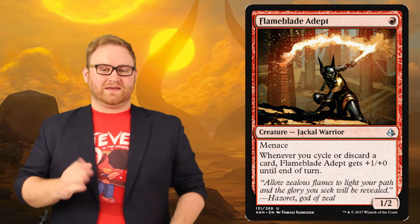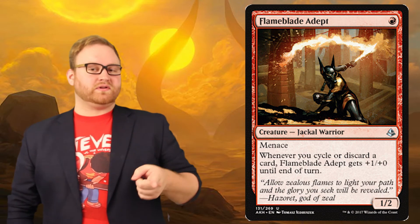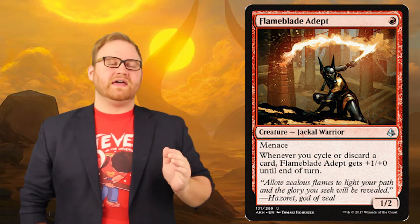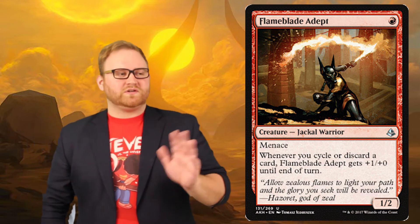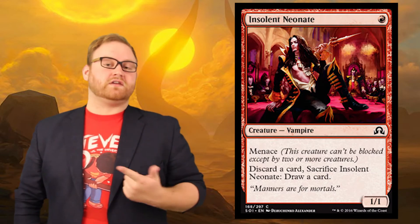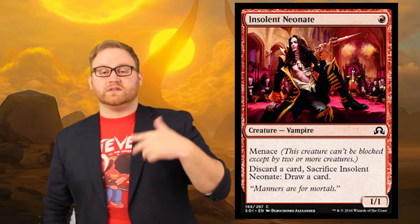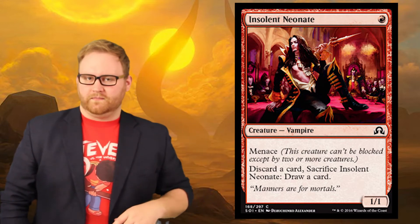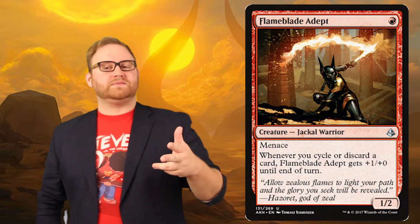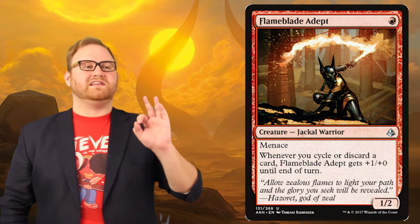So let's move on to a red card — Flame Blade Adept. It's a one-mana 1-2 Jackal with Menace. Whenever you cycle or discard a card, Flame Blade Adept gets plus one, plus zero until end of turn. Madness and discard abilities in the same standard format — that is ridiculous. This may actually see some standard play, especially in madness decks, and in limited it's always a great pick. This card is very reminiscent of Insolent Neonate from Shadows Over Innistrad. The Neonate was undervalued in limited because it was just a 1-1 for one, but Flame Blade Adept's going to have a lot of constant interaction with his fire breathing, and with that extra point of toughness he'll be able to trade up in combat.